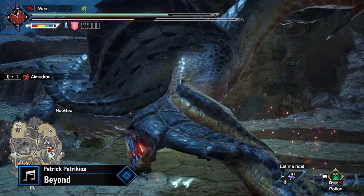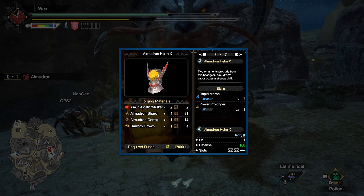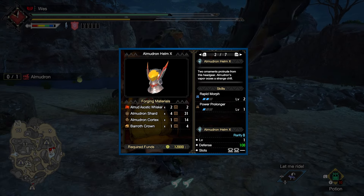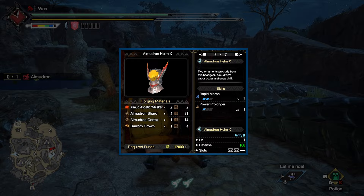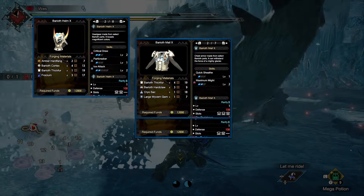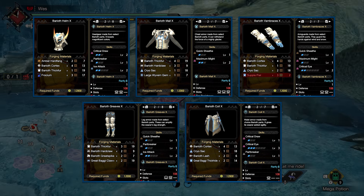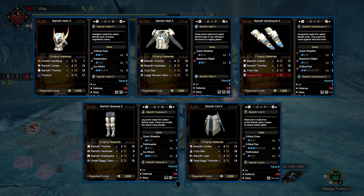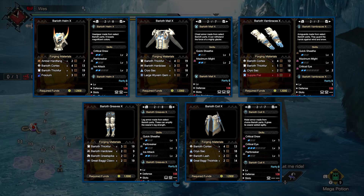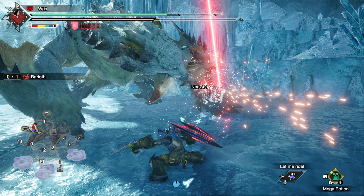Next, you should hunt Almudron in Trial of the Almudron. Almudron has a few pieces worth considering for Charge Blade, but your best bet is to forge the Almudron Helm X. This offers Rapid Morph and strong socket options, making it very desirable — pick it up as soon as possible. Third and finally at this tier, you'll want to hunt Barioth in White Knight on Ice. Barioth has some strong offerings as a general purpose set, and you'll primarily look at the Barioth Mail X. This provides Maximum Might, which as a Charge Blade user will be reasonably valuable, and has a lot of level 2 sockets making it very customizable.